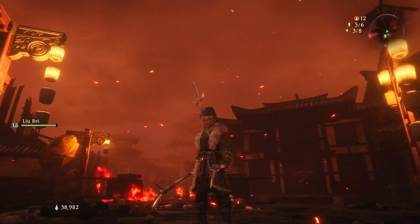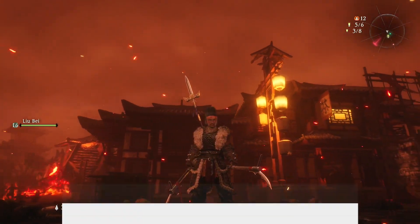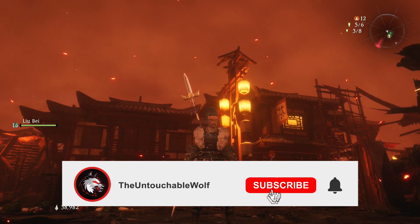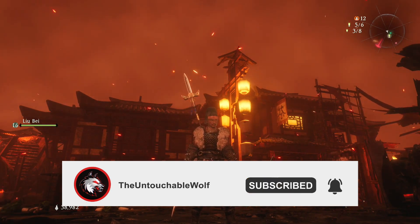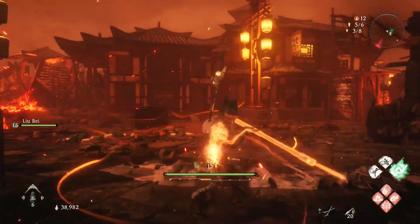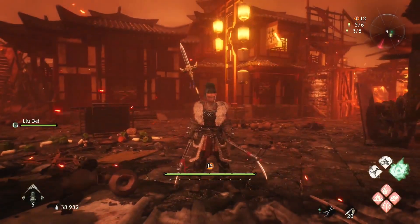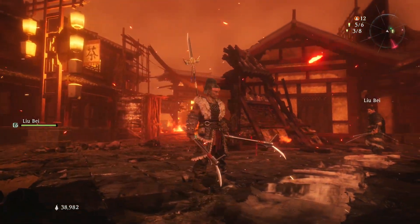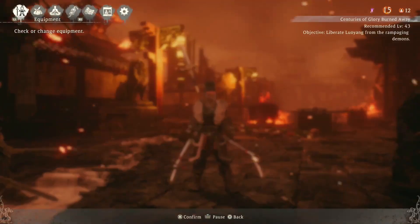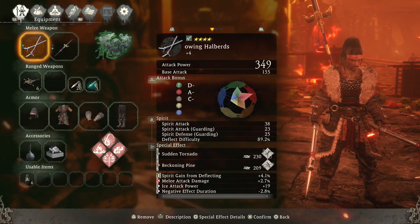Hey, what's up everybody, it's The Untouchable Wolf. If you're new to my channel, please make sure to subscribe for more Wo Long: Fallen Dynasty how-to videos and live streams. Today I'll be showing you how to use Beckoning Pine — a really deadly and effective martial art move that you want to use right now. It's very effective against bosses and all types of enemies. It works on dual weapons, so you'll be looking for a dual weapon.